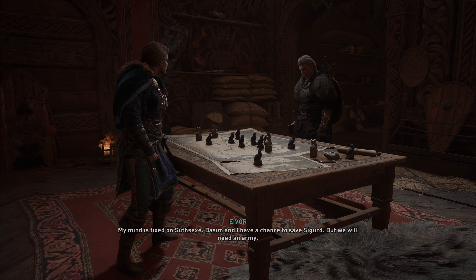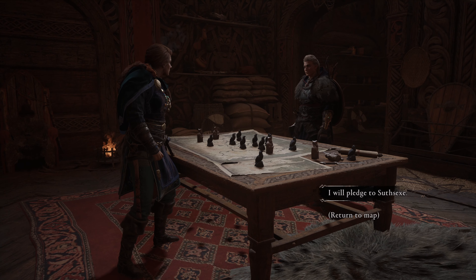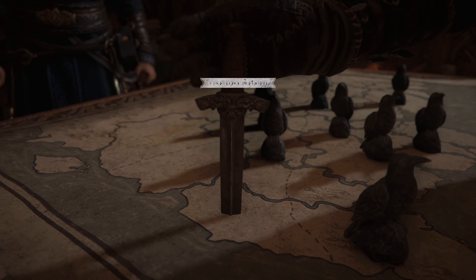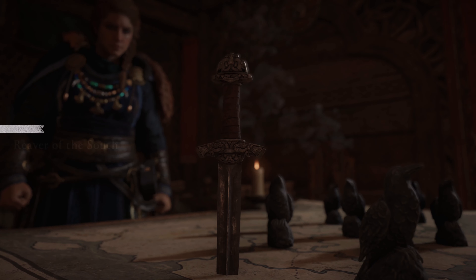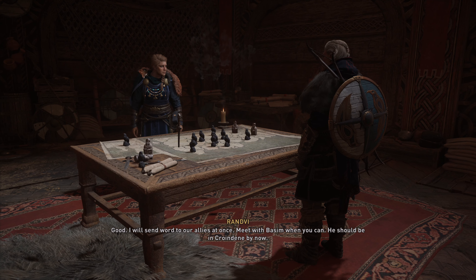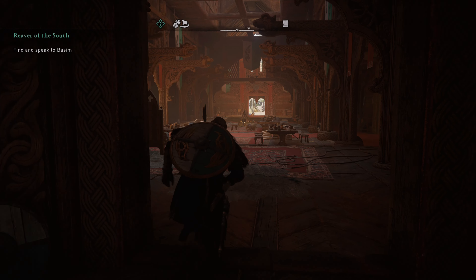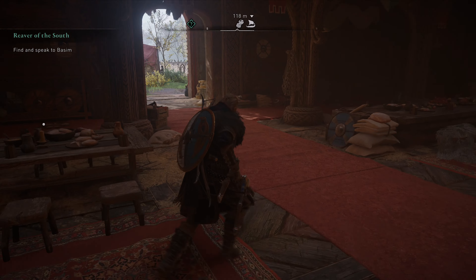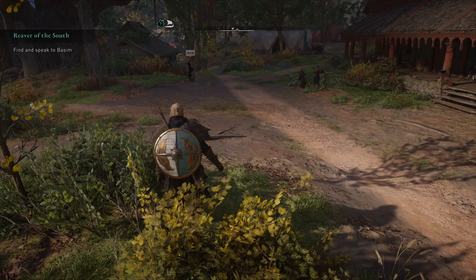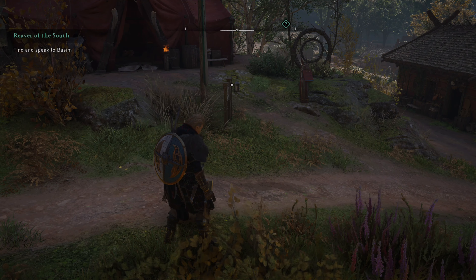Basim and I have a chance to save Sigurd, but we will need an army — that is for you to decide. The more alliances you have, the better your chances at victory. We can't go anywhere else, so this is the only place we can go. I will go now and bring Sigurd back with me — that is a promise. I will send word to our allies at once. Meet with Basim when you can — he should be in Croindanae by now. The rest of the places are too high level. Looks like there's a lot of people we need to talk to around this village. Sometime next week we really need to just come here, talk to everybody and do a home-keeping upgrade episode.